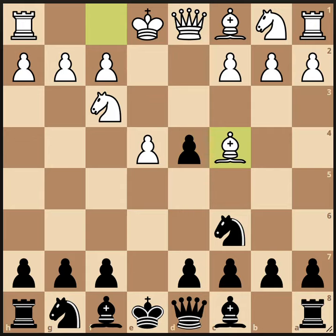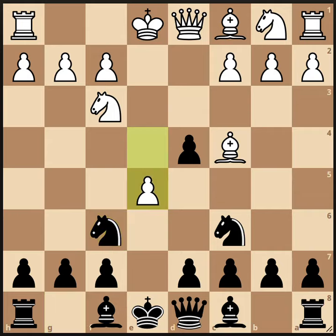White is already ready to castle on the king's side, and there's some pressure on the f7 square. The main line continues knight to f6, attacking the e4 pawn and getting closer to castling.